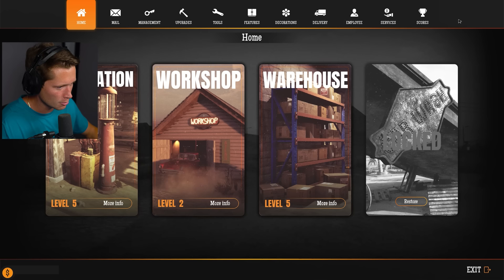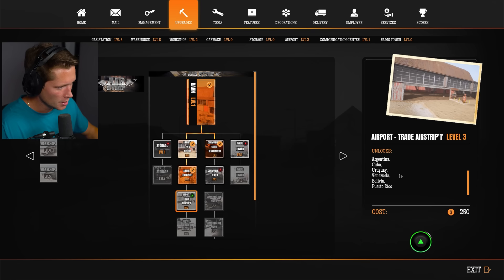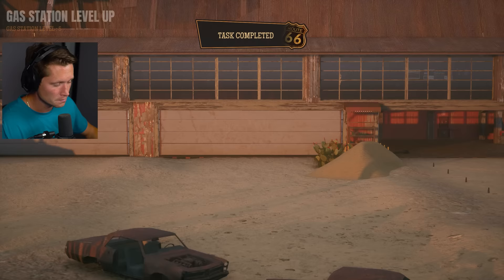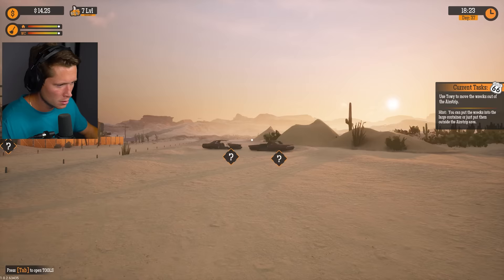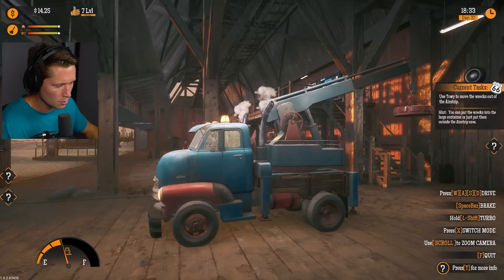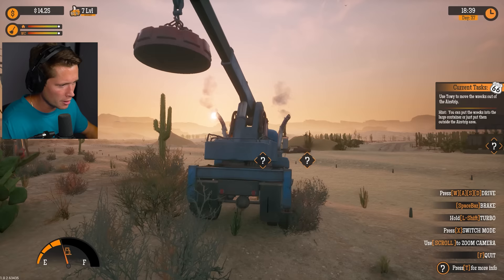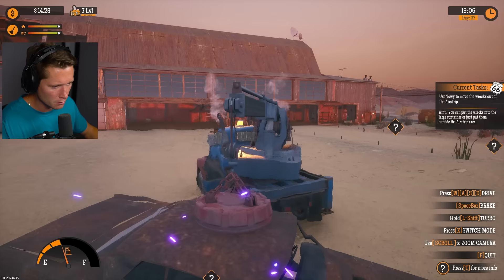By buying this first trade strip - there's a snake over here I don't see him though, those scared me so much. Trade strip: second fuel dispenser unlocks cargos from foreign countries including Mexico, Canada, Brazil, Colombia, Argentina, Cuba, Uruguay, Venezuela, Bolivia and Puerto Rico - sounds good to me! Now we've got two spots but we're going to have to clear these. Use Toei to remove the wrecks out of the airstrip - you can put the wrecks in the large container or just put them outside.